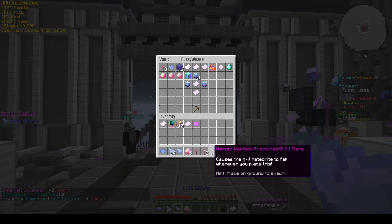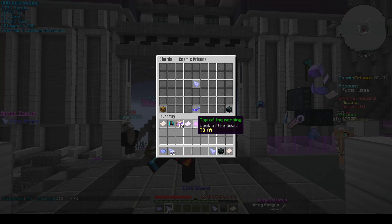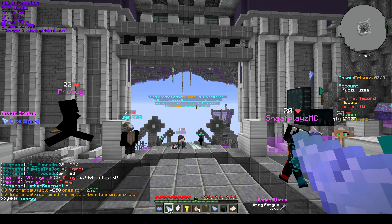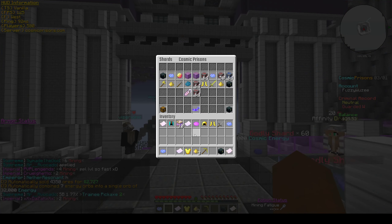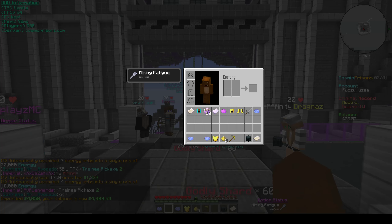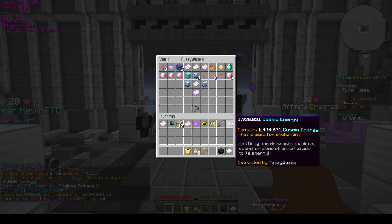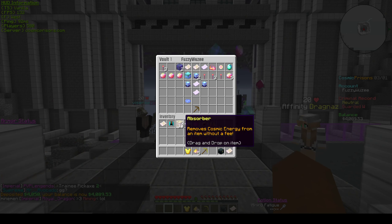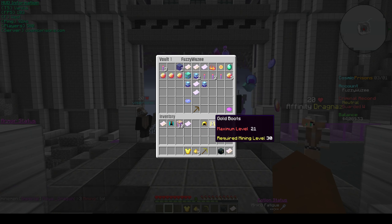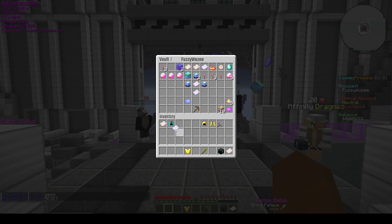I'm going to open up that Contra Band here. A lot of flares. Open up these elite shards first, hopefully get some decent cash out of them. I thought that was like an XP booster or energy booster, but sadly it is not. 1.9 mil energy right there. 12 mil energy — yes! Absorbers. Pot of gold title, I'm going to equip that.